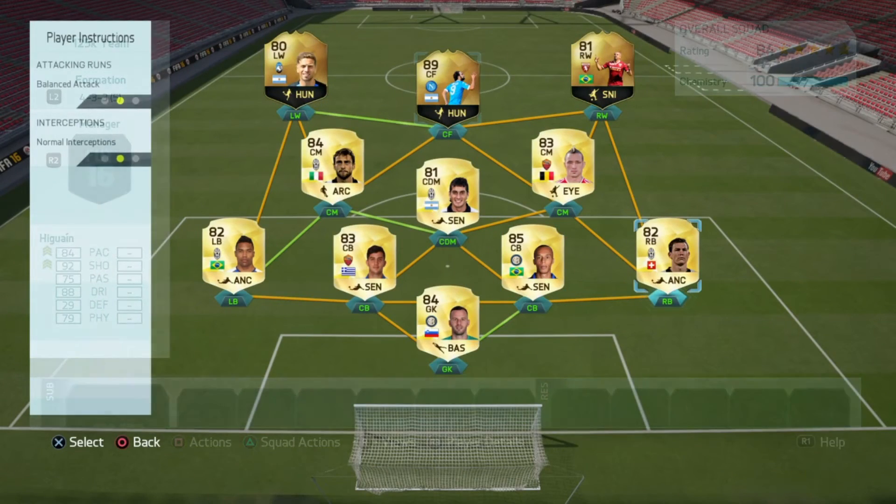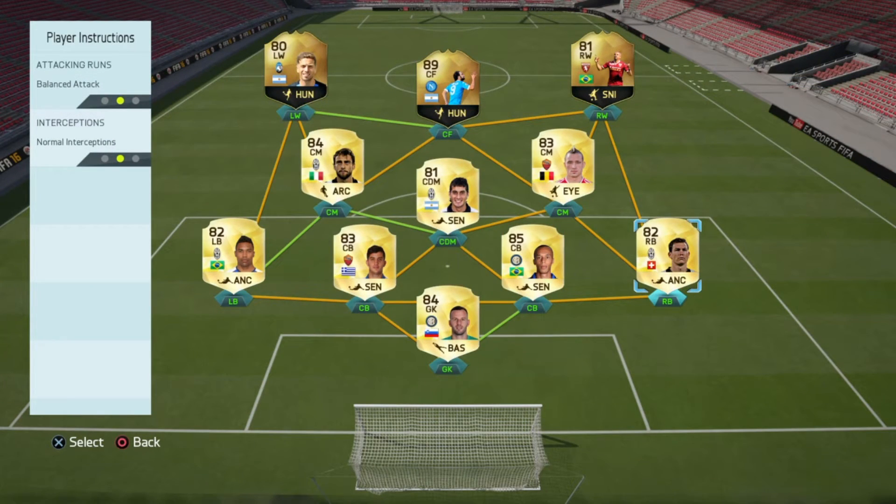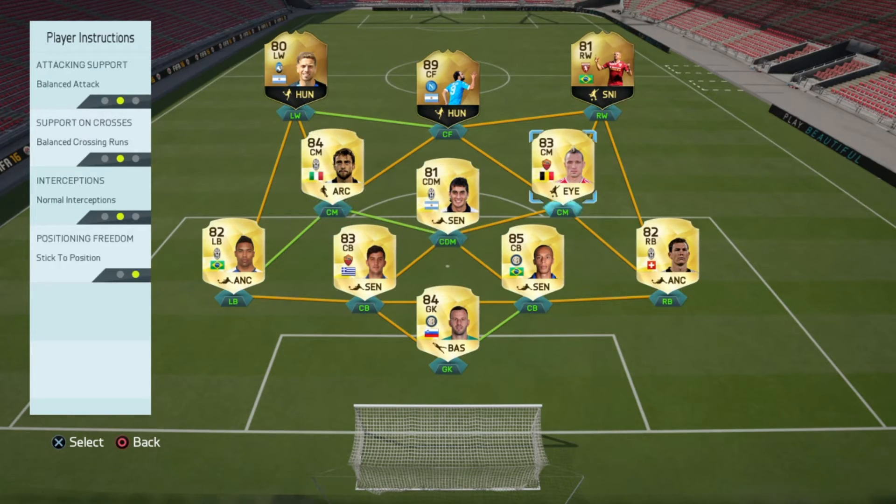Moving on to player instructions: after the recent patches, I prefer to have my right backs and left backs on balanced attacking so they can work their way up and down the pitch and support the wingers. They still keep the defence pretty solid. Some people prefer to have them stay back while attacking, but I like them to support the wingers. The whole midfield I also have on balanced so they can work up and down the pitch as a unit, supplying the strikers going forward and covering the defence when tracking back.